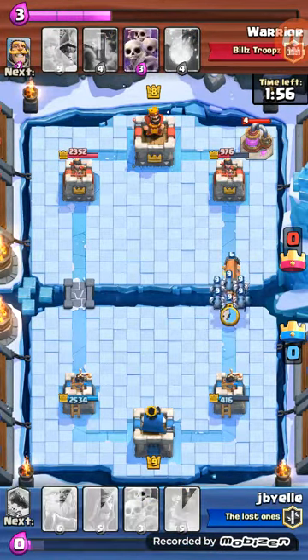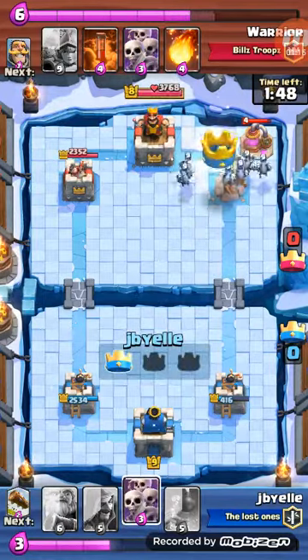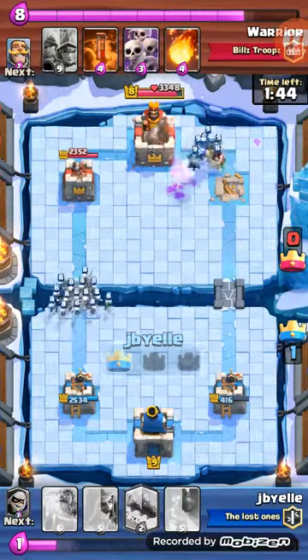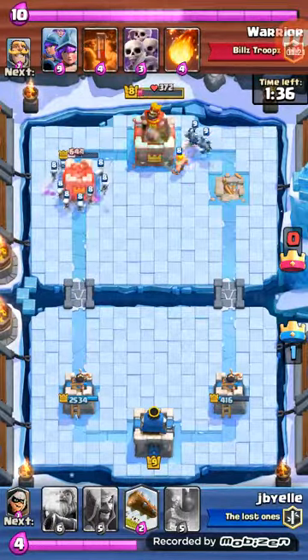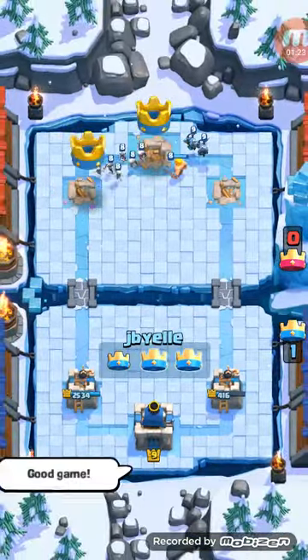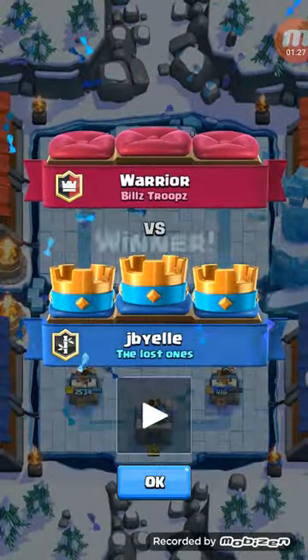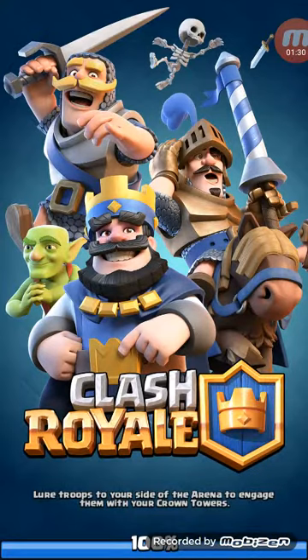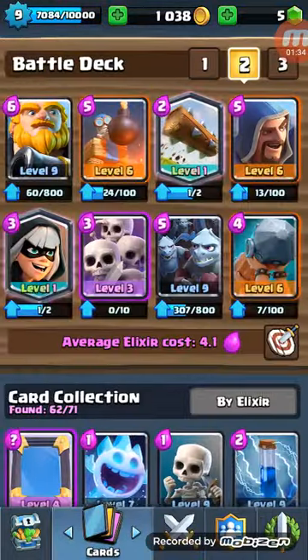Then I'm like, oh this is my time — boom boom, take off that tower since he's under pressure. Put Skeleton Army on the other side at the same time. I highly recommend using this deck right here.